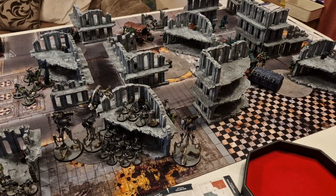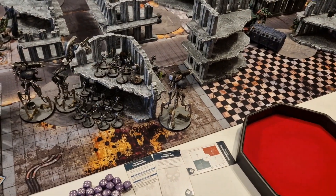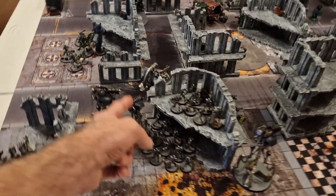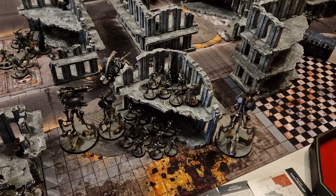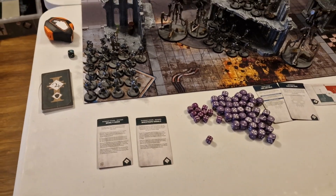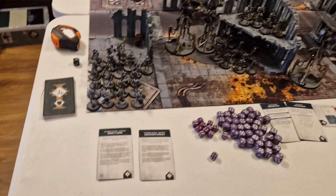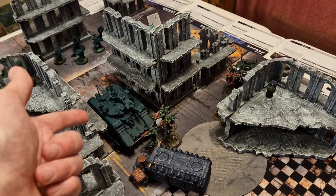Necron Turn 1 — Command phase: the Command Barge heals back to four wounds, the warrior unit reanimates — with the Reanimator and objective bonus, they get D3-plus-three back. They're basically at full strength again. The Necrons draw Bring It Down and Investigate Signal for secondaries. Since the plasmancer unit is sitting back, they can investigate the signal for free points. The Nightbringer and Destroyers are now eyeing the warsuit and Dark Angels vehicles.